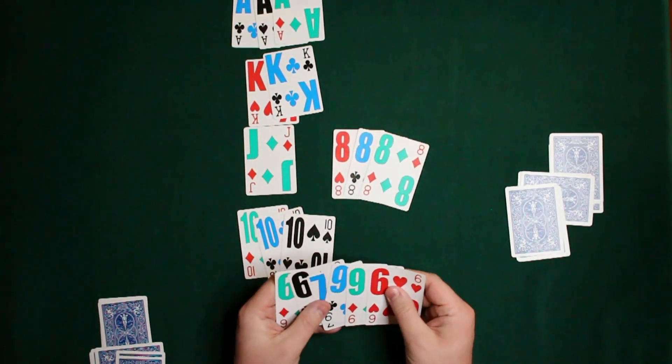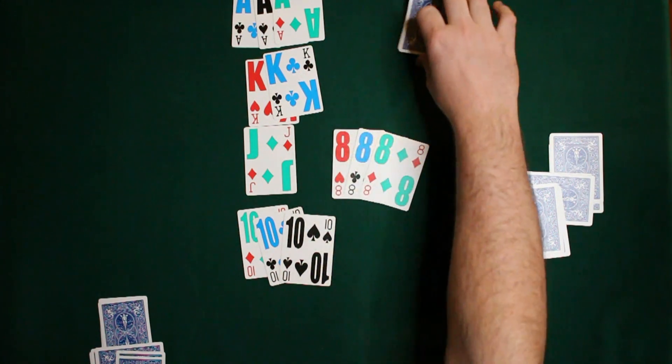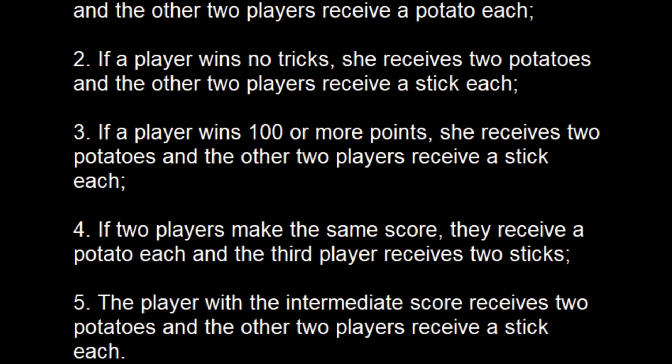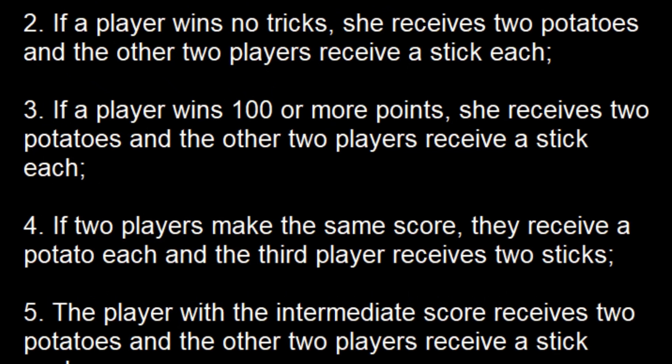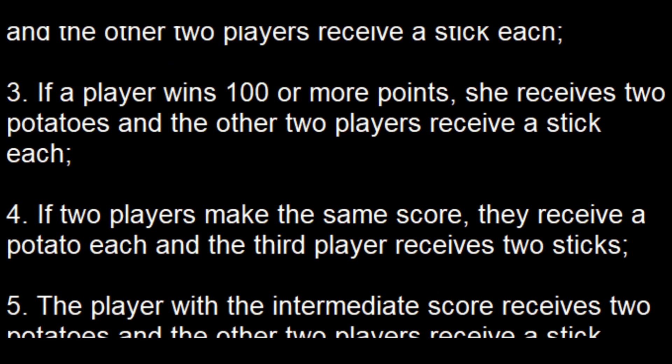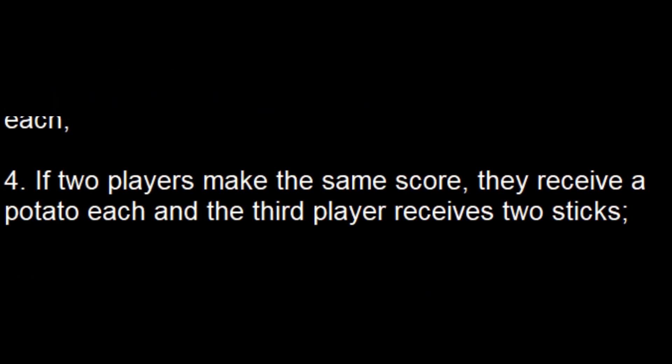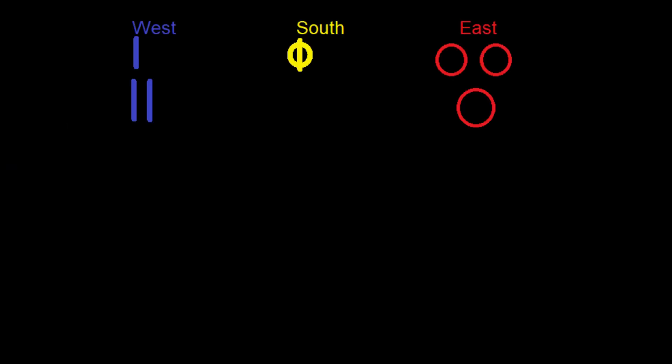Eights score 8 points each, tens score 10 points each, kings score 4 points each, queens 3, jacks 2 — and eights score 8 points since there was no trump suit. Make sure nothing was accidentally misplaced, then calculate everything. In this case we had a tie score, which is one of the conditions where each tying player receives a potato each and the third player receives two sticks.